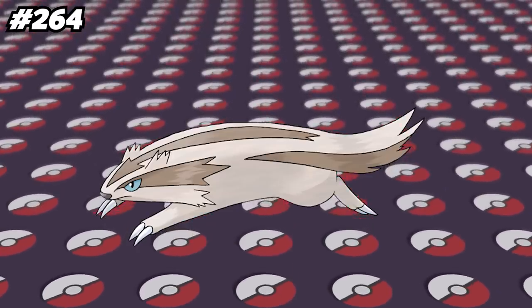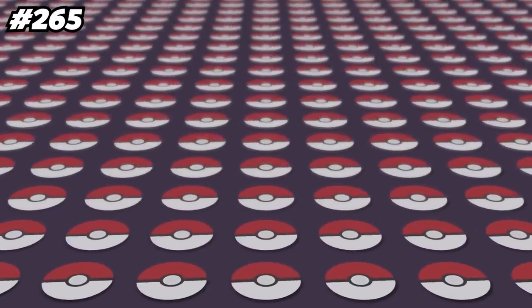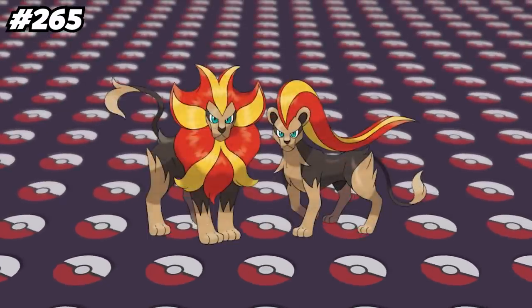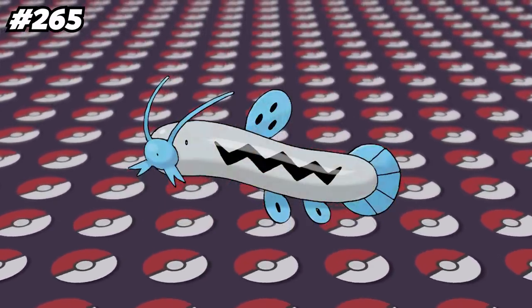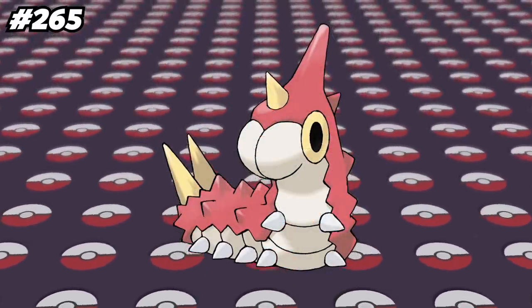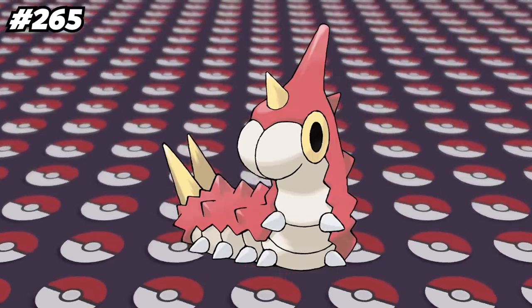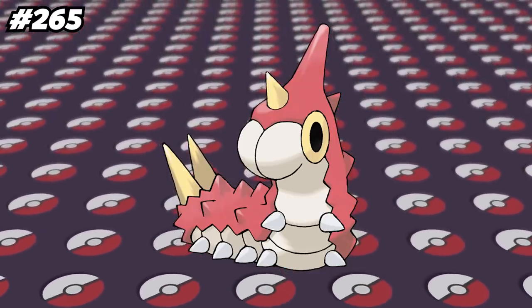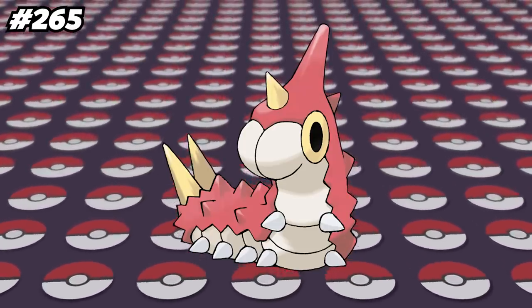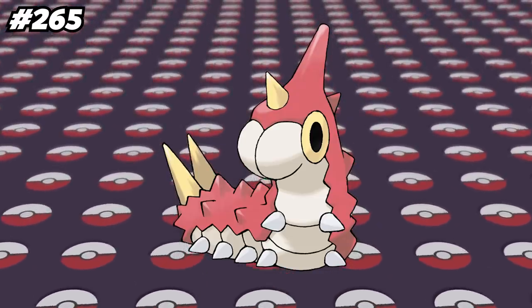Linoone has a signature item in Pokemon Mystery Dungeon Explorers of Sky called the Mix Elixir. It restores all of Linoone's PP and fills its belly up a bit more, since your Pokemon get hungry in Mystery Dungeon. Every Pokemon is assigned a personality value, a group of numbers that determine things like the Pokemon's gender, size for NPCs who ask for a very specific large or small Pokemon, and even Wurmple's evolution into either Silcoon or Cascoon. If you take the first half of Wurmple's personality value then divide that by 65,536, if the result is less than or equal to 4, Wurmple will evolve into Silcoon, and if it's greater than 4, Wurmple will evolve into Cascoon.